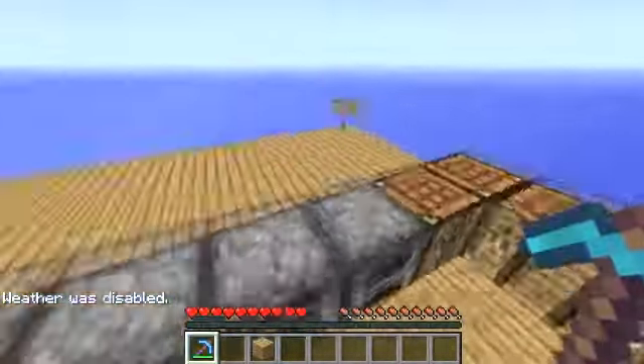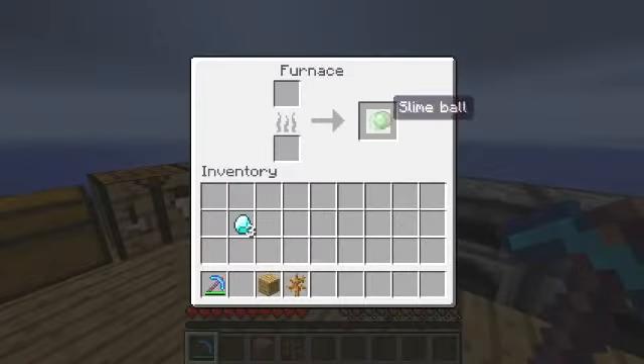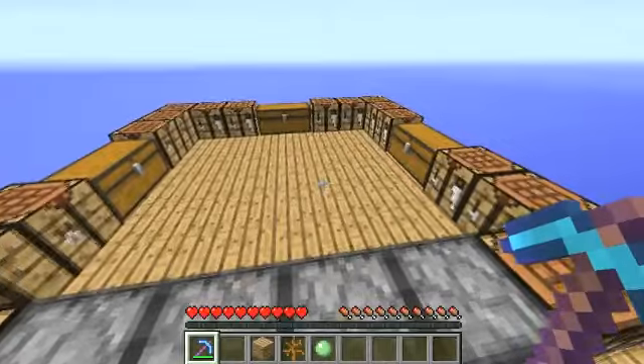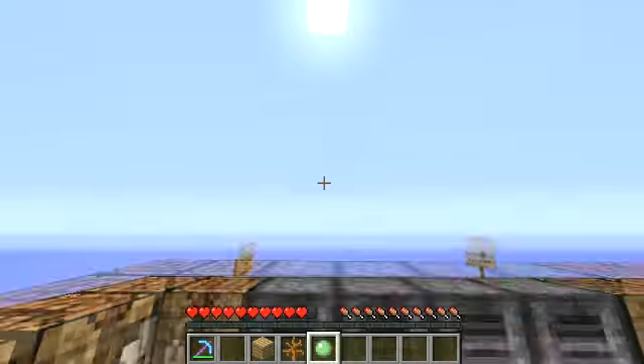That's basically it. Now I'll show you what we got out of these. We got a dead bush - and we also got a slime ball, which is very handy. A bone makes a slime ball, which is awesome. They needed to implement this - I'm being honest. They need to implement something like this.